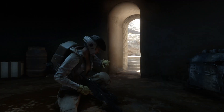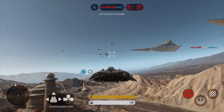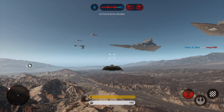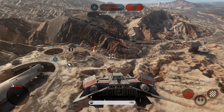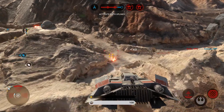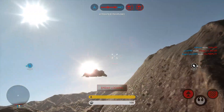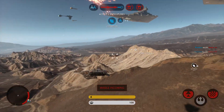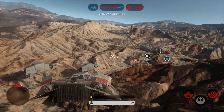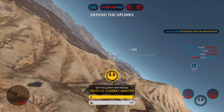Requesting speeder backup. A-11, ready to assist. Watch for homing missiles. They launched a missile at you. Bomber targeting systems locked in. Uplink station engaged. Well done. Now defended.